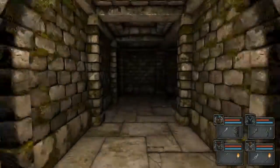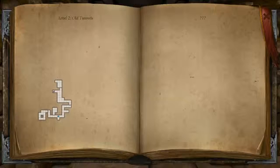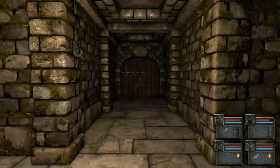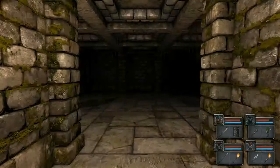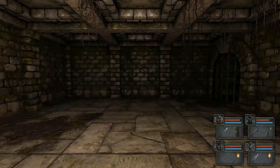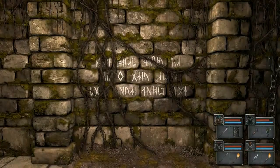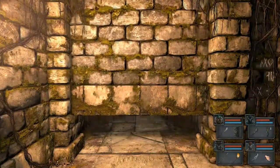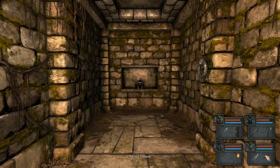Those two back minotaurs are starting to get kind of hungry. Which way to that door? What's behind this door? So far so good. Shelter left, cells right. Aha, shelter it is. Secret found!